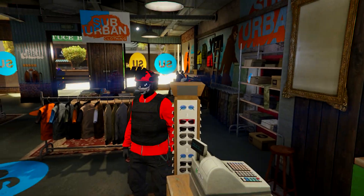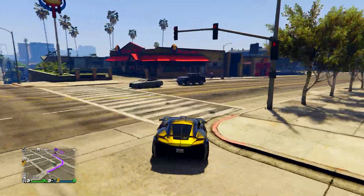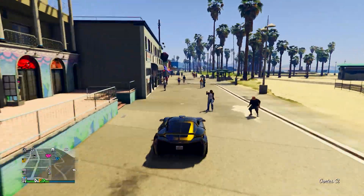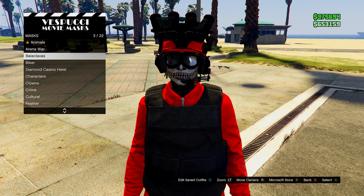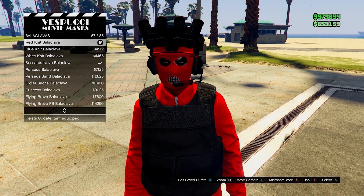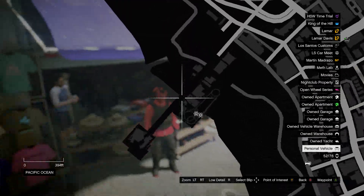From here, go down to the mask store. On the mask menu, go down to balaclavas and then go for the red knit balaclava. Finally, go to the telescope on the pier.